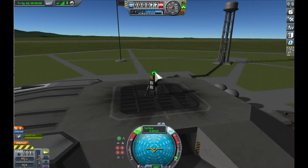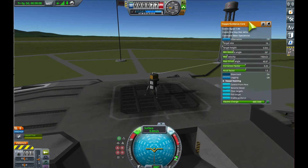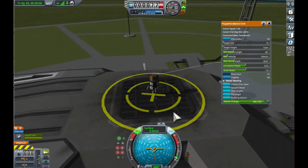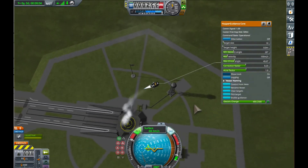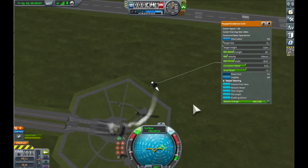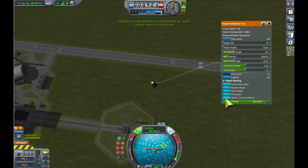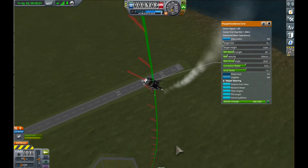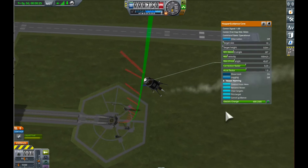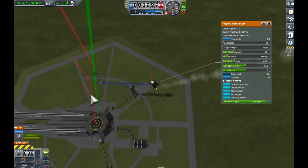Here is Hopper Guidance, where we have this Hopper Guidance core part. We bring up this menu, set a target, set that, and enable guidance. It's going to compute that trajectory once unless you ask to redo it, and then it's going to follow that trajectory. Thrust direction and magnitude are shown as red lines.